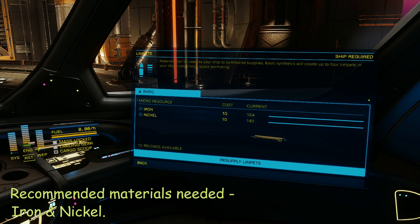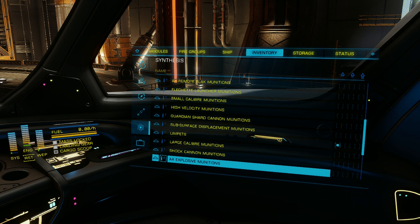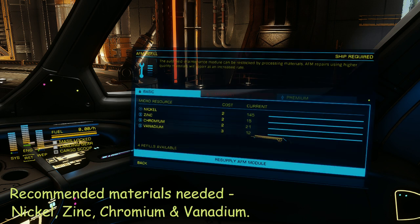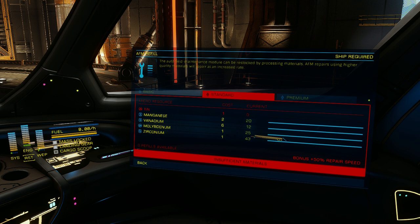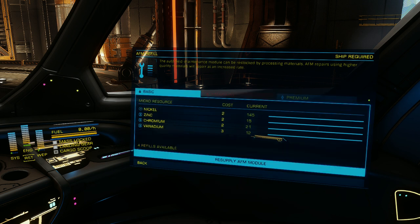Next is Limpets. Limpets come in very handy for repairing your hull if you happen to have sustained some damage from a rough landing or two. I would recommend you always set off with a few limpets on board. I have never needed to refill my auto field maintenance unit, and I have been all the way to Beagle Point and back — however, you never know what might happen, so I would carry at least enough materials for one refill. I would not waste materials on standard or premium here.